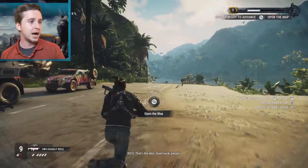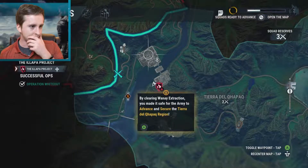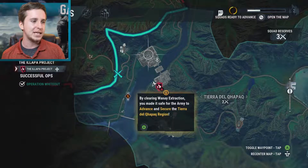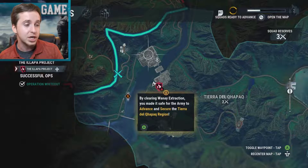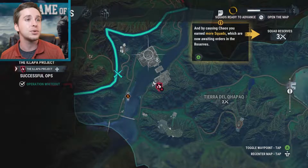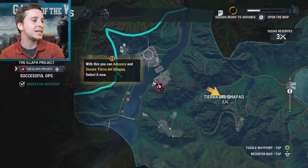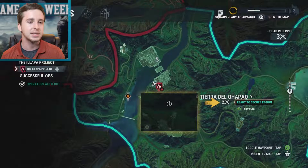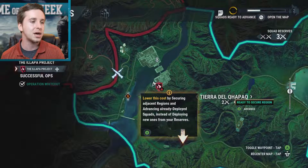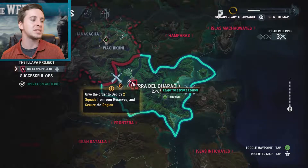We've just cleared out the place and now I need to figure out what to do — it's telling me to open the map. By clearing 1A Extraction, you made it safe for the army to advance and secure the Tierra del Capac. And by causing chaos, you earned more squads which are now awaiting orders in the reserves. With this you can advance and secure Tierra del Capac — select it now. Lower this cost by securing adjacent regions and advancing already deployed squads instead of deploying new ones from your reserves.